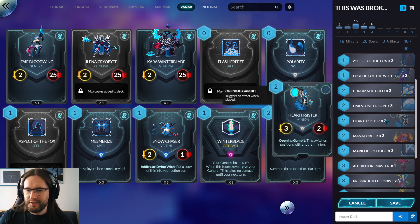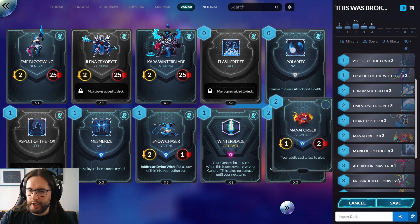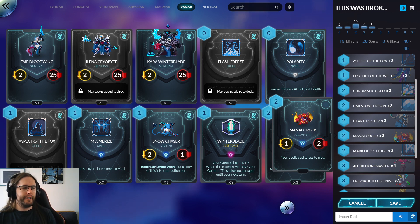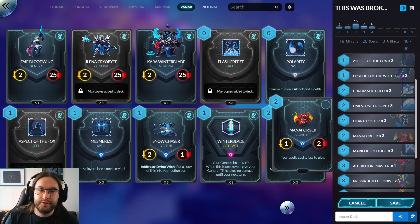Hearth Sister is another good support card for Arcanists - really good for being able to put Albeast Sage in a safe spot and then swap it in when you need to actually hit somebody. Or you can swap an opponent's backline unit next to your big Arcanists to trade. Manaforger looks a bit underwhelming as a 1/2, but unlike the old Manaforger in Duelist 1, this one discounts all your spells. So an active Manaforger - even playing it on the same turn - you can play it and two spells and if you're playing three spells it can give you some advantage.